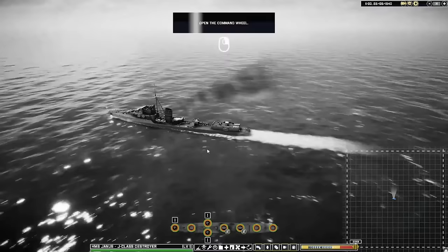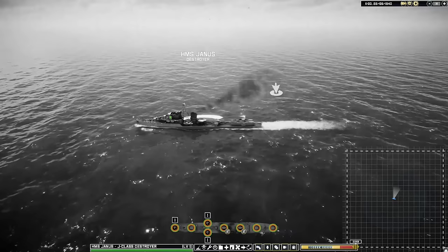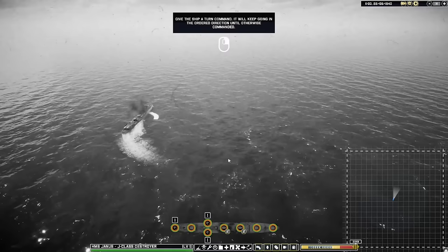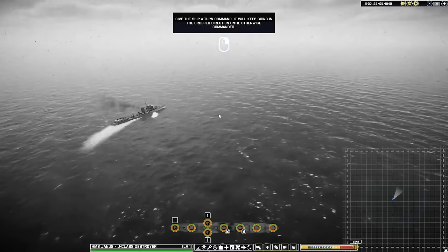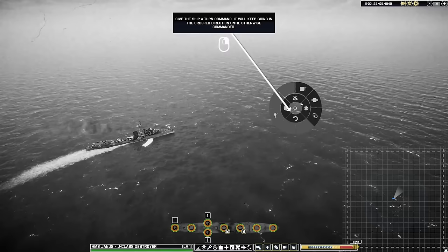Let's hold shift to zoom and focus on the selected ship. Open the command wheel — that's simplified. Give the ship a move order and it will move to the targeted point in the sea. So she's turning hard to starboard. Give the ship a turn command and it will keep going in that direction until otherwise commanded — so we've locked it into a starboard circle. This will be very fascinating too, to see how U-boat hunting will be done, because ships will be able to use their sonars and maybe even radar to detect submarines from afar, and then destroyers can hunt them.